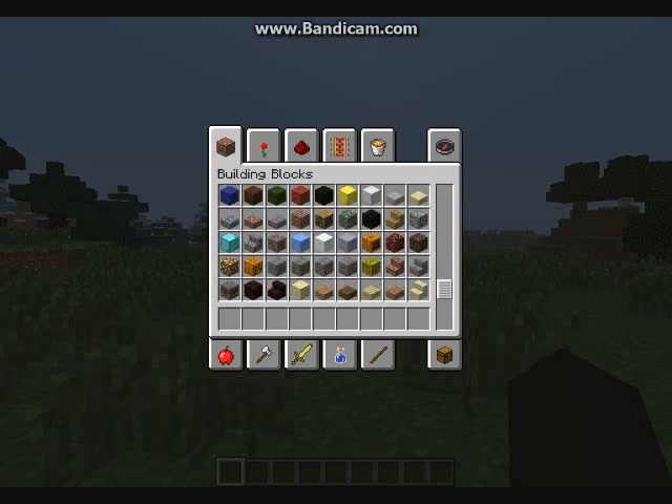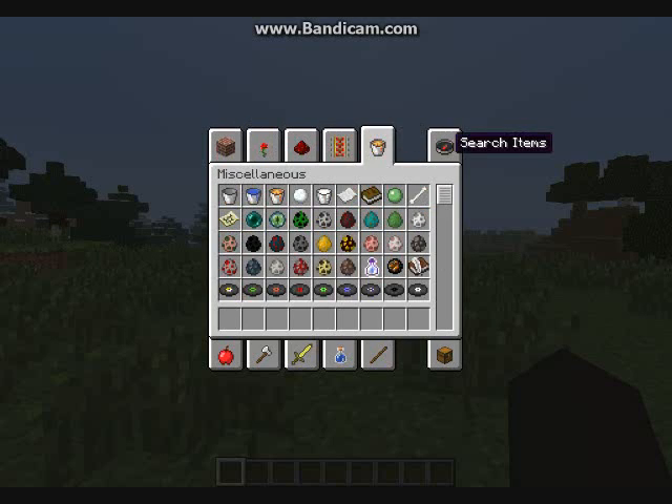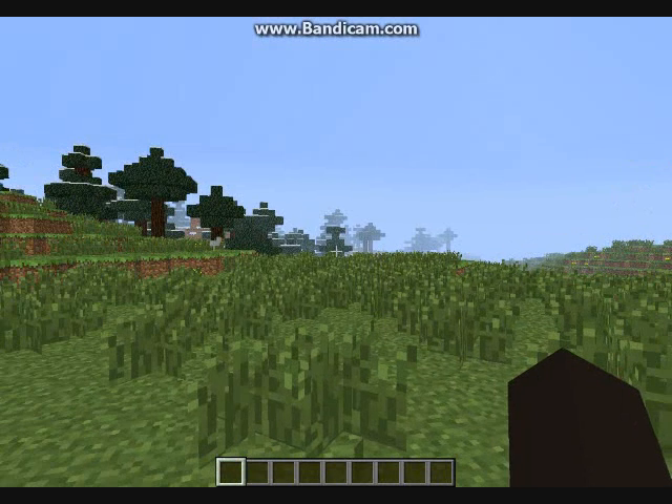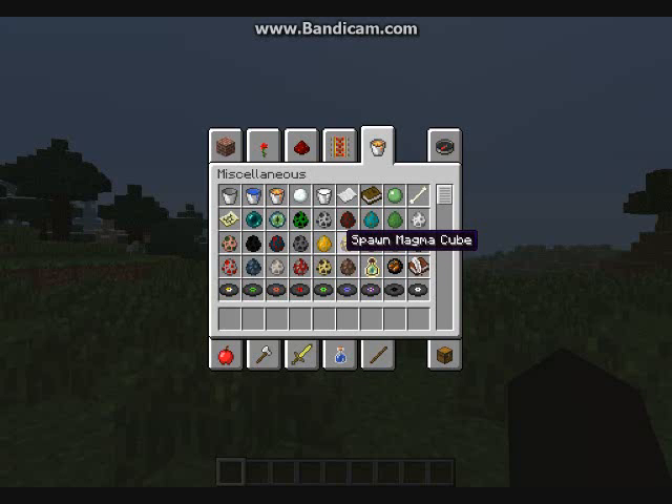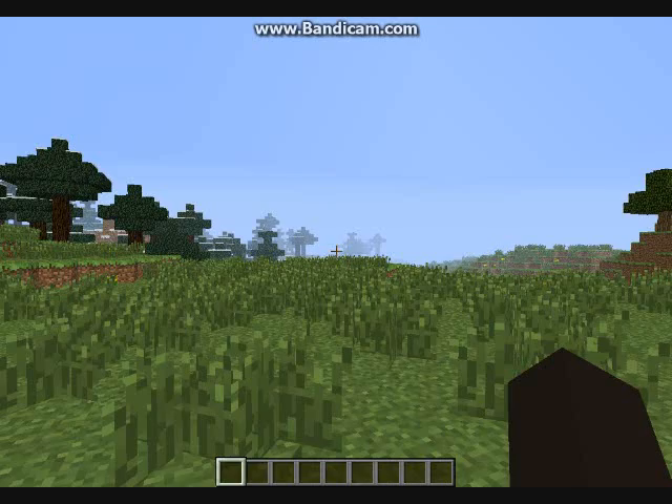In 1.2 you've got all these lovely little menus and everything. To open it you press E, or you can change it to I — I'm not quite sure if I works. Sometimes it's E, sometimes it's I. When you open it, it comes loaded and you can scroll down, which is a nice feature. At the moment I'm in creative, as you can see.